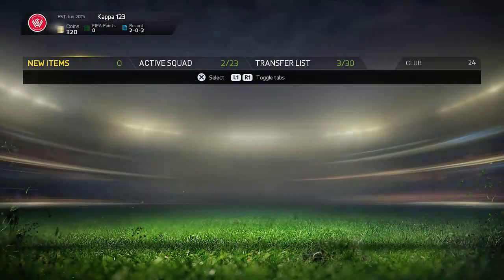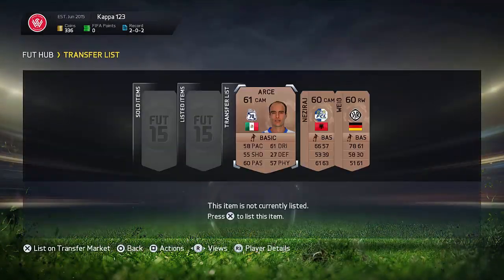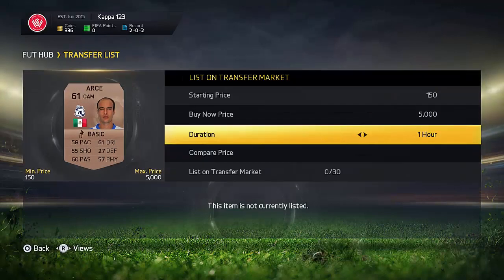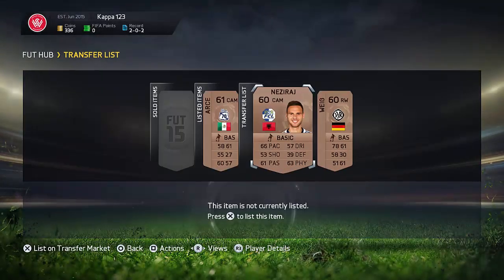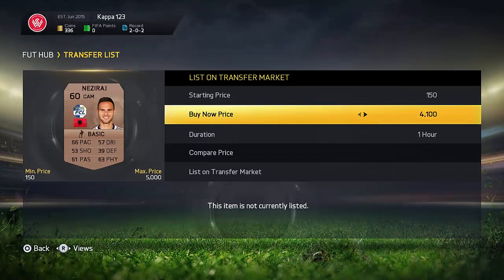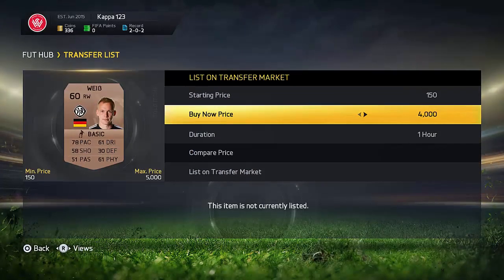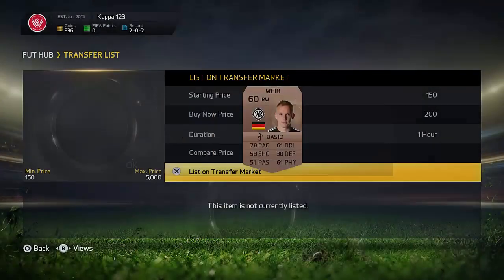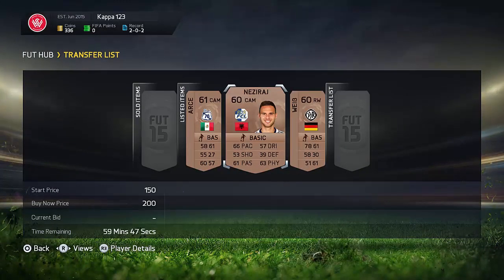You want to literally sell everything to your transfer list, because at the beginning of the game there might be people who want those bronze cards. What you want to do is list them up for 200 coins for 24 hours. Just keep listing and relisting if they don't sell. If you list up, say, 10 players for 24 hours, probably about 50% of those players are going to sell on the first time. Then just relist and sell the rest as well. At the beginning of the game, definitely go ahead and care about the bronze pack — it's going to give you guys some extra coins. Check the bronze player prices before as well, because they might actually be worth something.